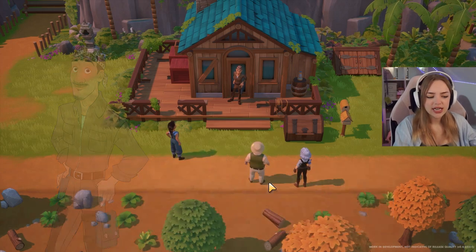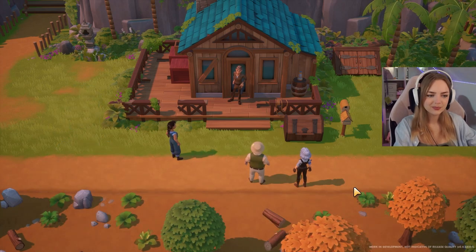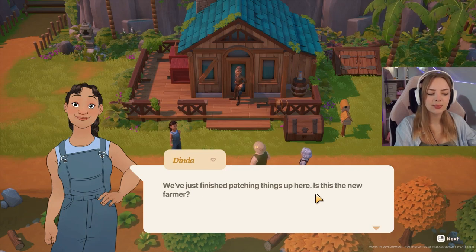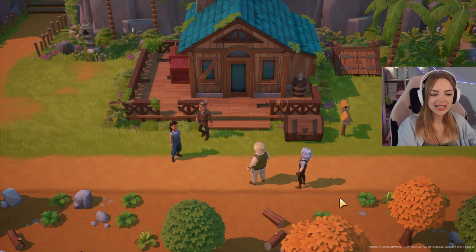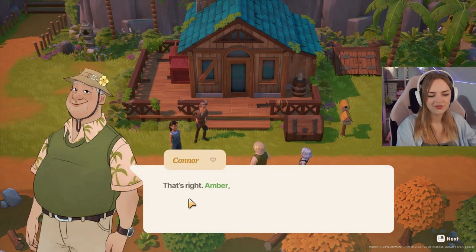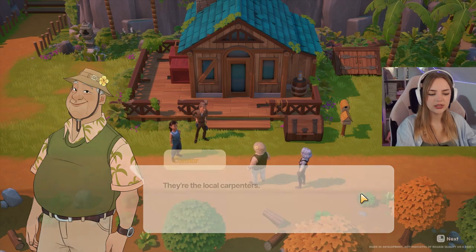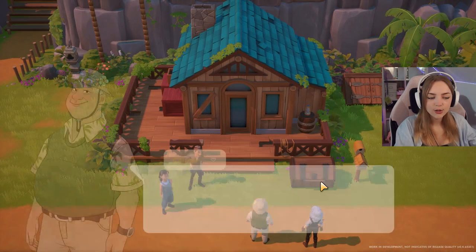We meet Yoko and Dinda, the local carpenters. Dinda says 'Oh my, what a coincidence — we've just finished patching things up here. Is this the new farmer?' That's us. Amber, this is Dinda and Yoko — they're the local carpenters. We've met the local carpenters, and I want to go in my house.